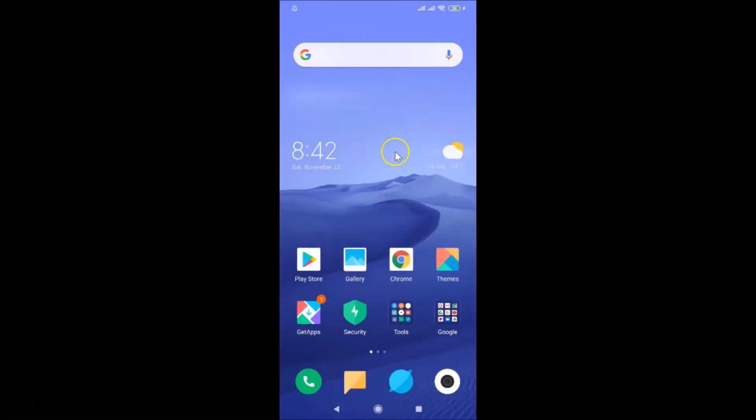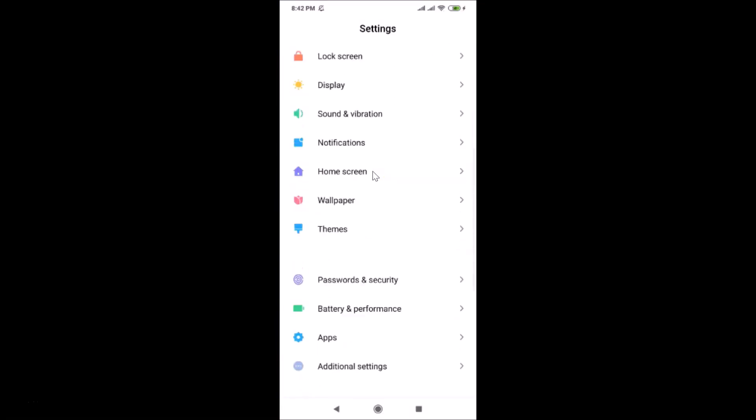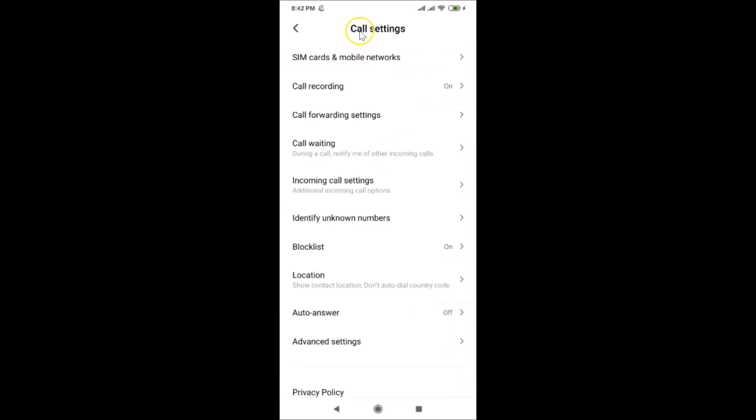In order to activate call waiting on this device, open your Settings app, scroll down to Apps, and tap on it. Then tap on 'System App Settings', and from there tap on 'Call Settings'.